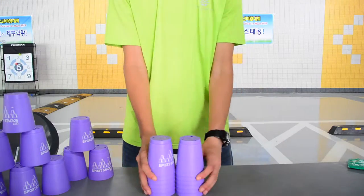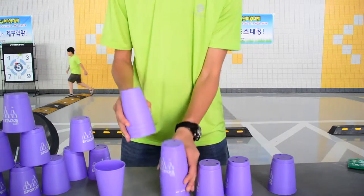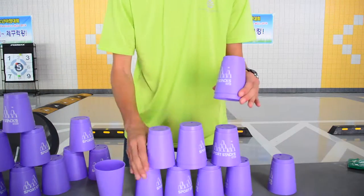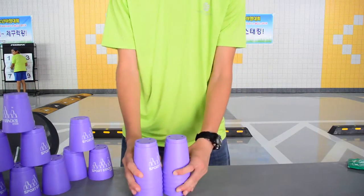A standard tower consists of 12 cups: 2 on either side. They take the 10 and do 4 on the bottom, 3 above that, 2 above the 3, and then finally 1 on top. Then they get the cups on the side and go down with them.